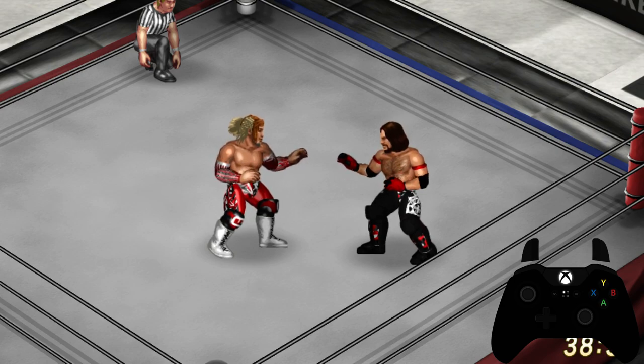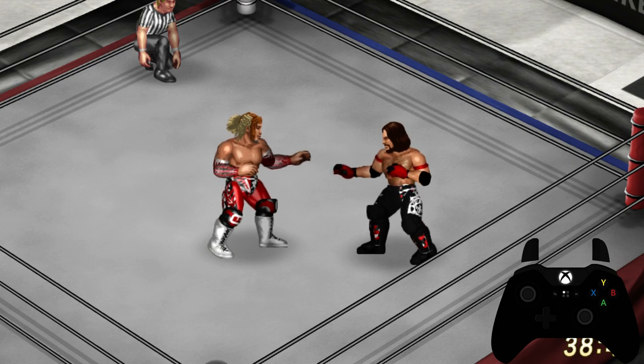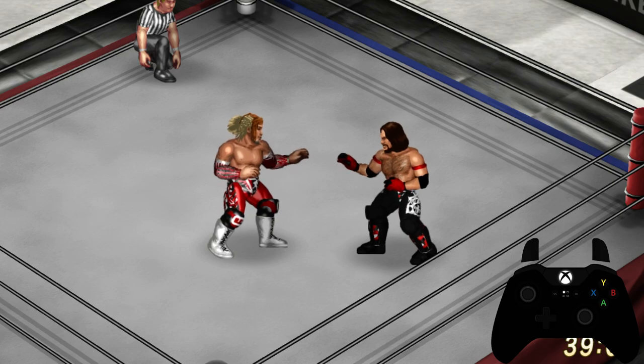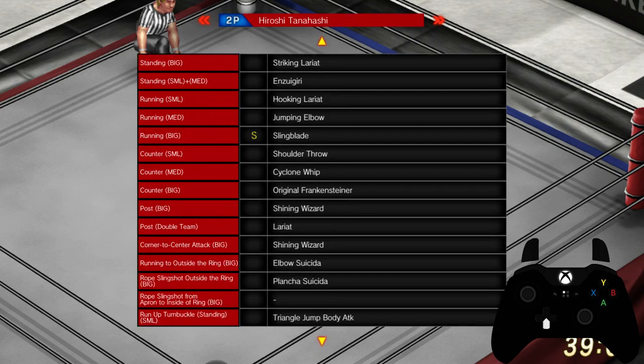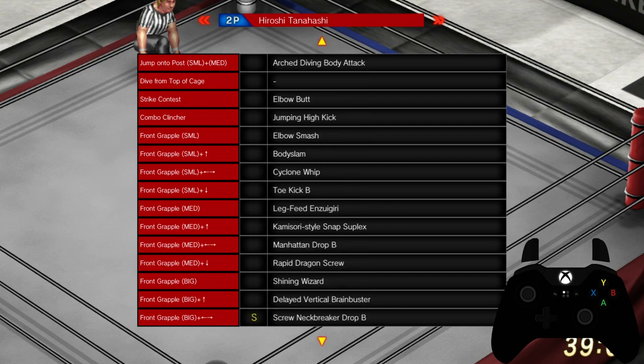The first way to do a rear grapple while your opponent is in a dizzy state is simply to use a move that puts your opponent into a dizzy state. You'll recognize these moves when you look into your character's move list or when creating a character because they have a 'B' behind them. Looking at Hiroshi Tanahashi's move set, he has two such moves: Toe Kick B and Manhattan Drop B.